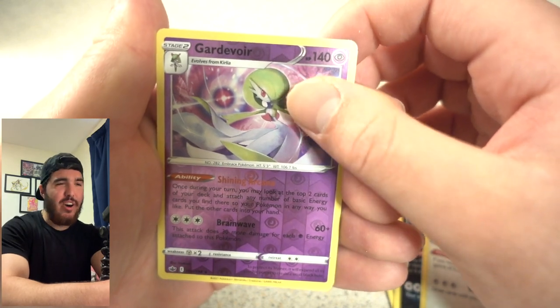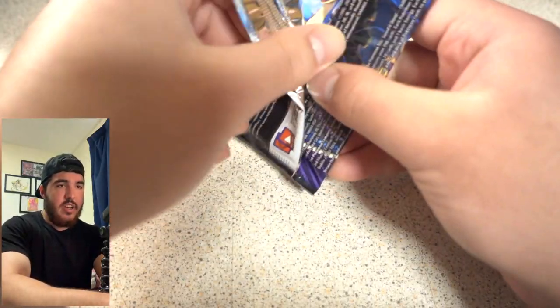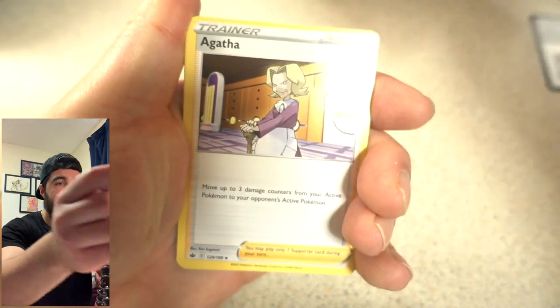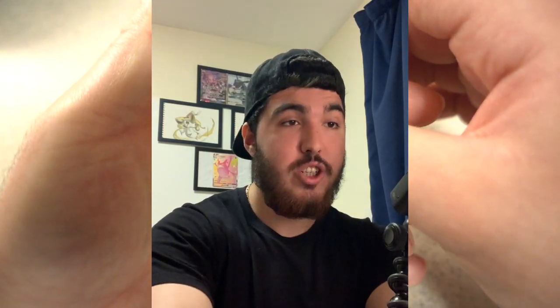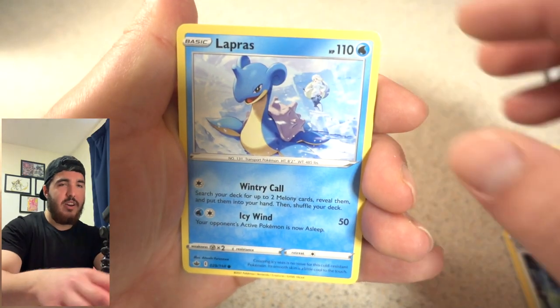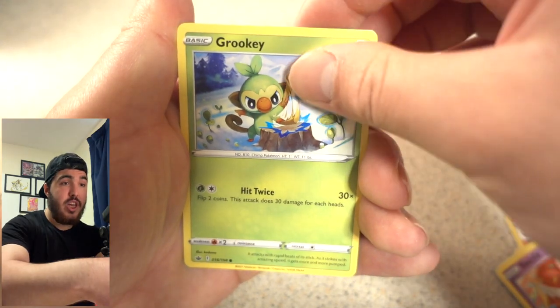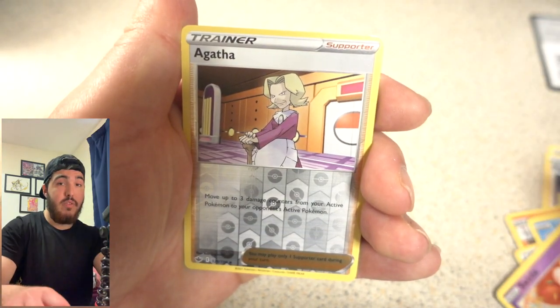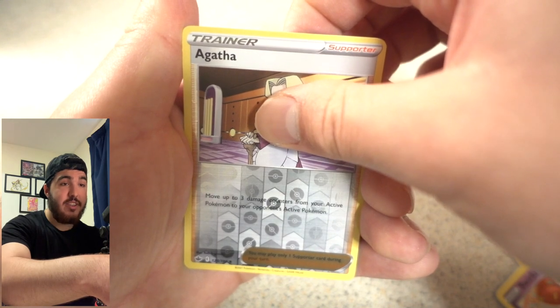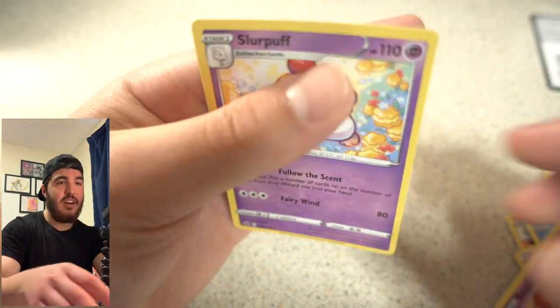A reverse holo Farigiraf! I told you guys about this Farigiraf. Starting off with a Fire Energy — I hate Charizard, I don't want Charizard in this set, I'm glad Charizard is not in this set. Agafia, Raboot, Old Cemetery, Lapras, Swirlix, Rockruff, a Mareep, a Grookey, a reverse holo Agafia.